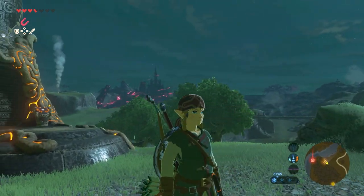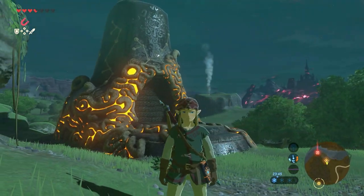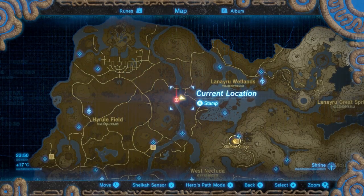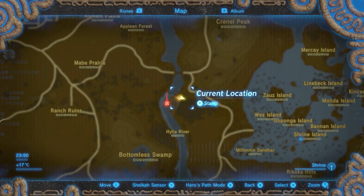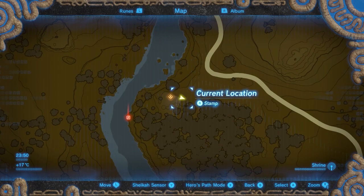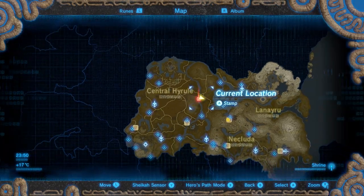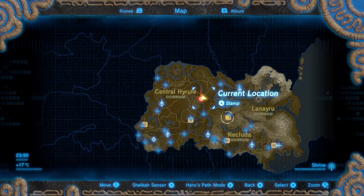The Kaya One Shrine is located on the border between Eastern Central Hyrule and the Leneiru region. This shrine is located just north of the Wetlands Stable.